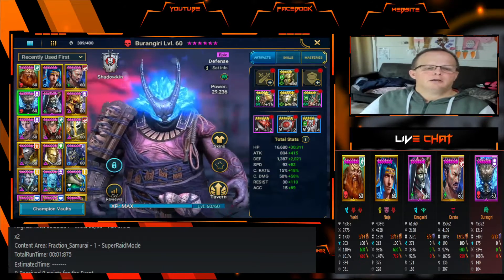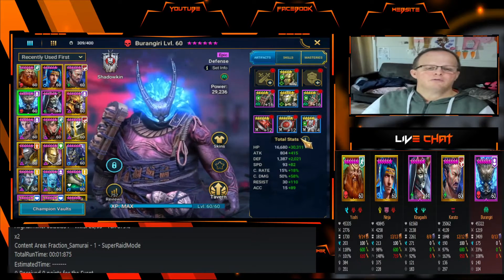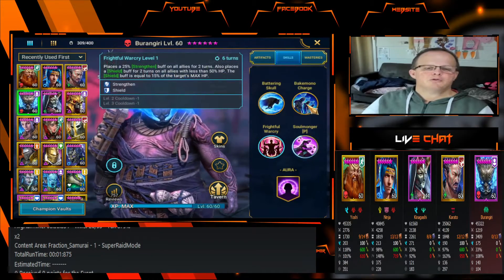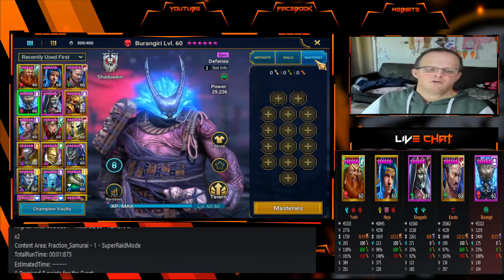Brain Guy is not fully maxed out in his items — he's just in one set of Immortal, which affects his total stats. But he did what he had to do without fully maxing him out. Stats: 46,991 HP, 1,219 attack, 3,408 defense, 175 speed, 33 percent crit rate, 108 percent crit damage, 140 resist, 104 accuracy. If you're not going to use a champion in other areas of the game, don't waste books on them.